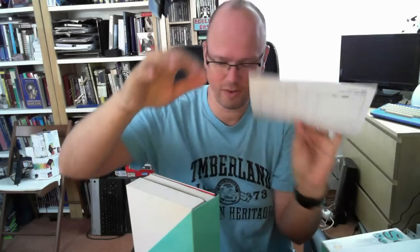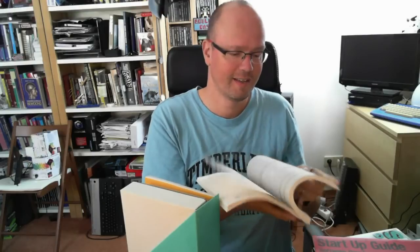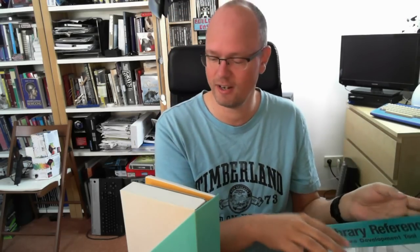It does contain a registration card, dispatch notes. The registration card comes with a software development tool, a startup guide — of course all in Japanese. It comes with the software development tool and has snippets of C code. C is the language used to develop for it. I've actually downloaded an English version of the documentation, but as you can see these are very nicely done books.